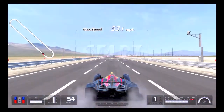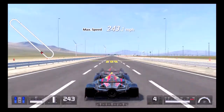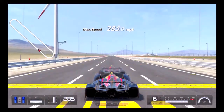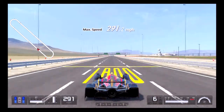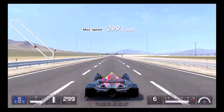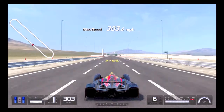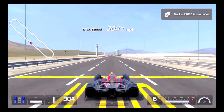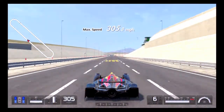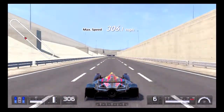Here we go. This is a test run with just me against a ghost — my previous last run — so it should be better. This is actually pretty fast. This car actually breaks 300 miles an hour without draft. As of right now, I am the first one on YouTube to publicly show you how fast this car can actually go without draft.